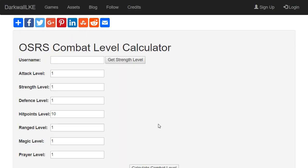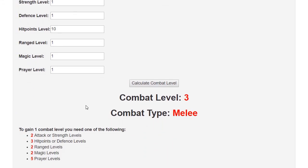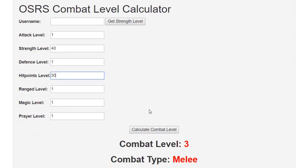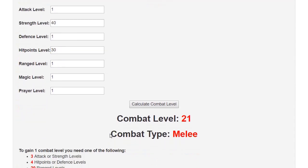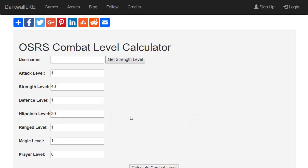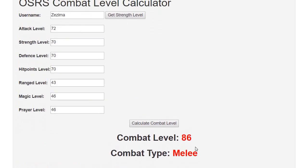When training your pure account, you want to use a combat level calculator. This will show you how many attack, strength, hit points, defense, range, magic, or prayer levels you can gain before moving up to the next combat level. The goal is to have as strong an account as possible while maintaining as low a combat level as you can. You can also type in the username of somebody you're considering attacking and it'll pull up all their stats so you know what you're up against. Combat level calculators are incredibly helpful — this will give you a competitive edge against your opponents.